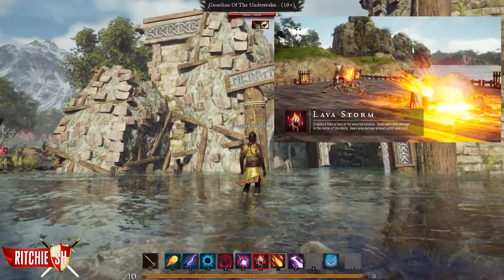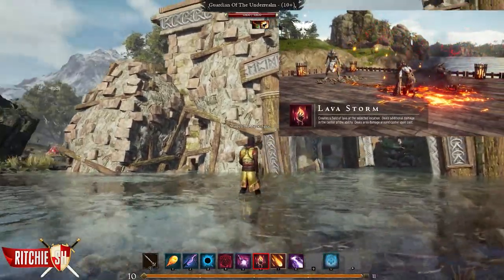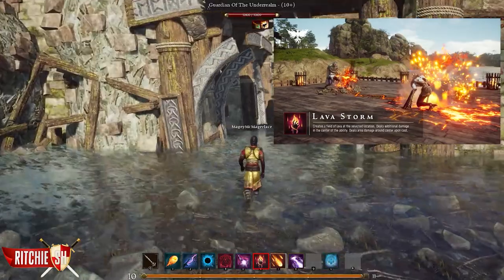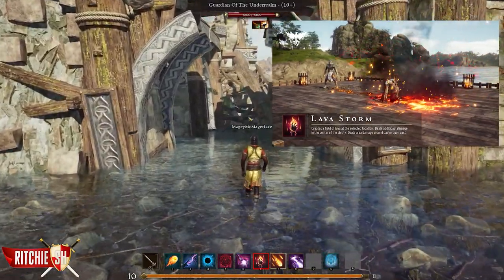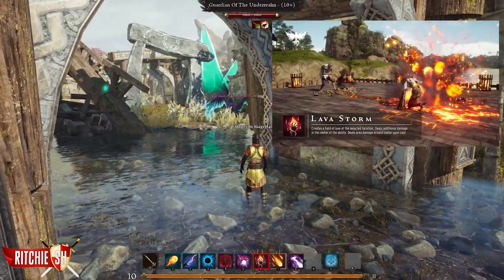Lava Storm. This spell creates a swath of molten flame at your target location, dealing additional damage in the center of the ability and area damage around you when casting. Upgrading this skill increases the damage and the duration.